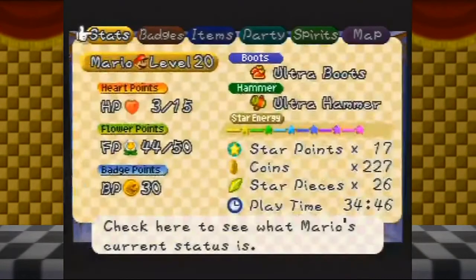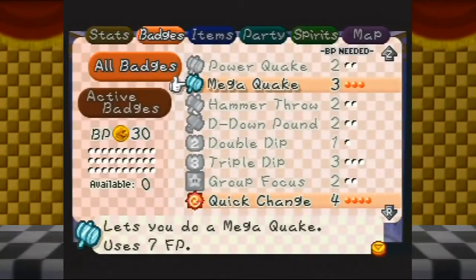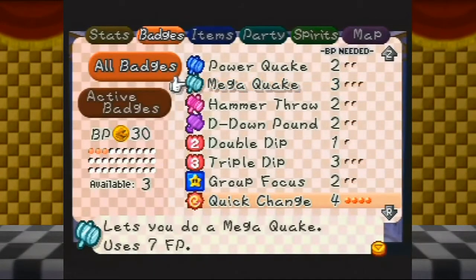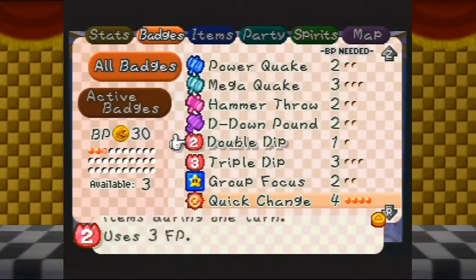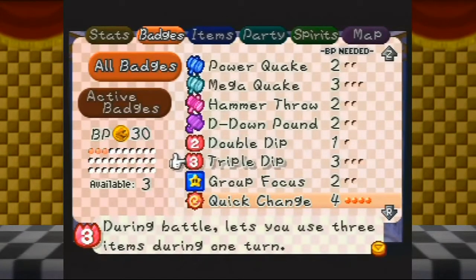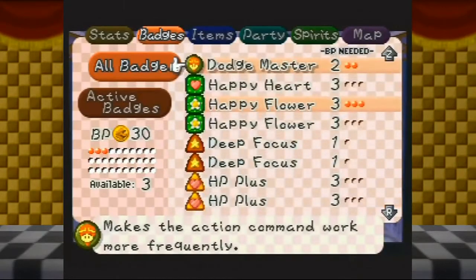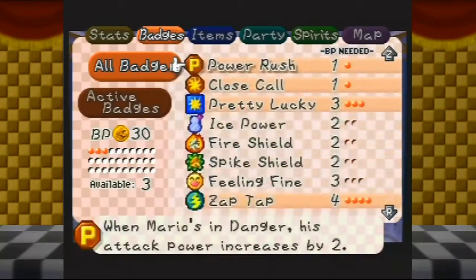Before we move on, let me rearrange my badges - we don't want Mega Quake. I know some of you are screaming at me wanting Mega Quake, but no, I do not need Mega Quake. Instead, what I want is Feeling Fine.